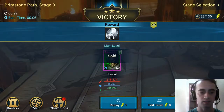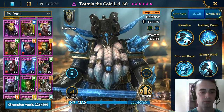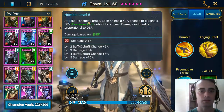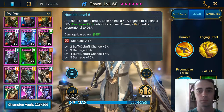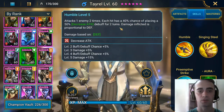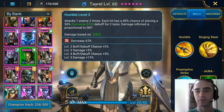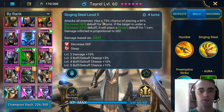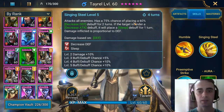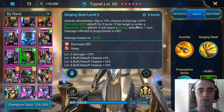Let's check his skills. His first skill attacks one enemy two times; each hit has a 40% chance of placing a 50% decrease attack debuff for two turns. Notice that all of his skills are based on defense. His second skill attacks a solo enemy and has a 75% chance of placing a decrease defense debuff for two turns.